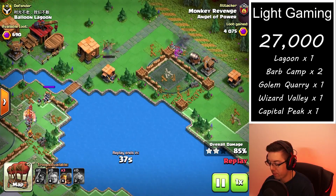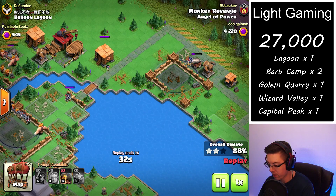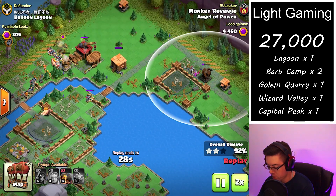Of course, without there being any other splash damage, the one lone graveyard spell took out the rocket artillery and then took out these other two point defenses.